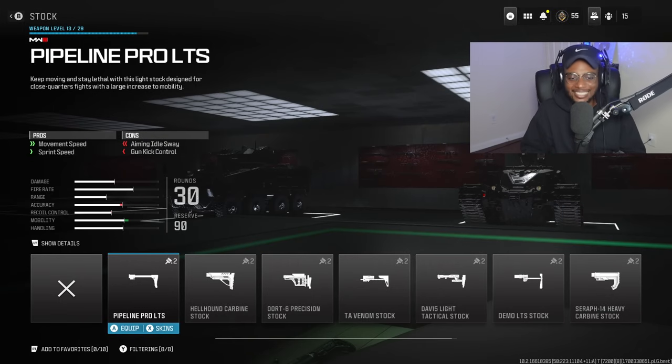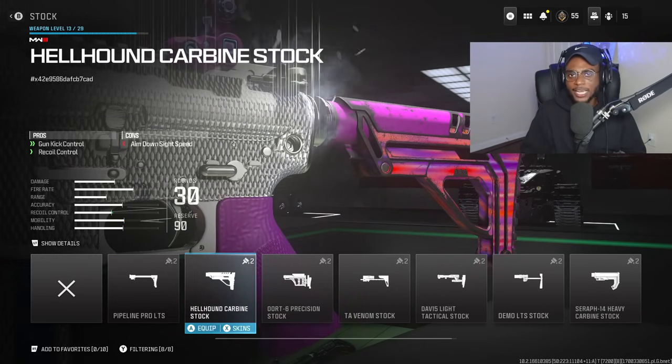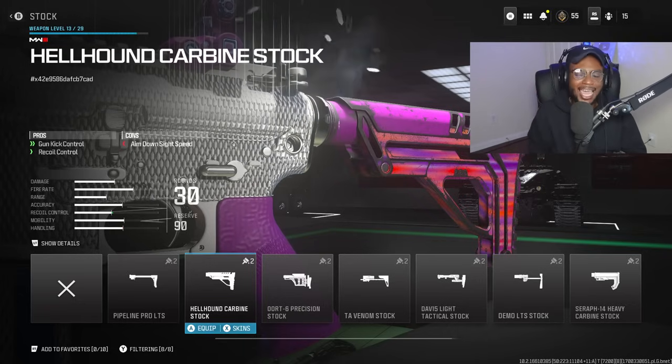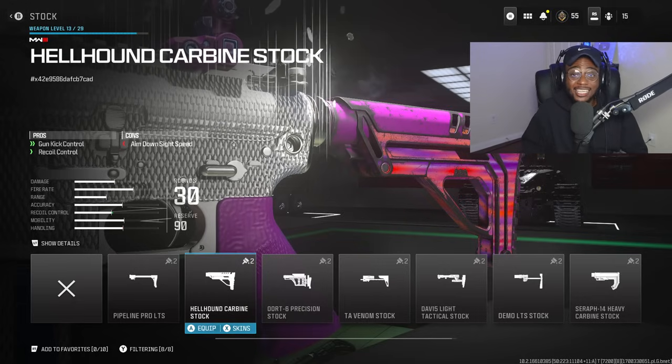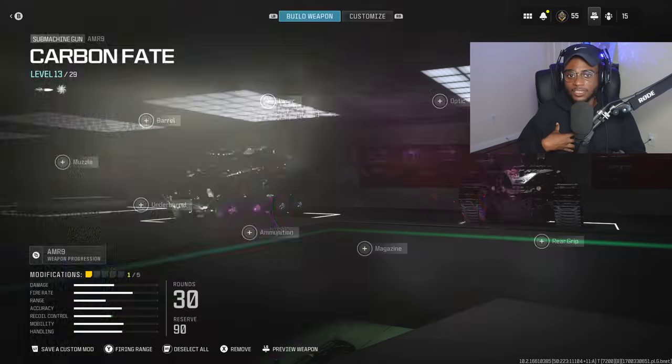We are going to start off with the stock, and the Hellhound Carbine is going to be the best choice because we want to bump up gun kick control and recoil control so we can use this weapon at any and all ranges. The AMR-9 has range — it is a fantastic submachine gun. Do not sleep on it. I was sleeping on it since this game released.